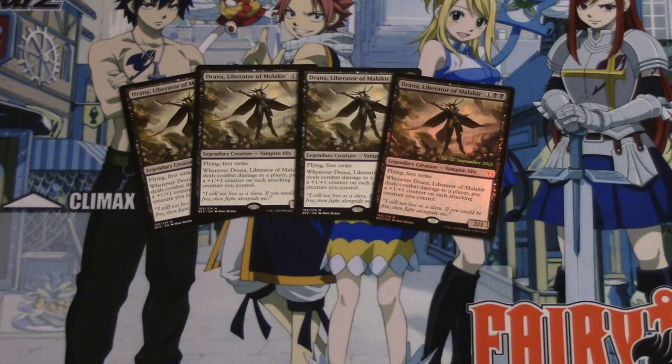Let's say you have other creatures — you attack, she does her first strike damage, and then she puts plus one plus one counters on everybody on your team including herself, before your creatures deal damage. So your creatures are going to deal a ton more damage. For example, if you have a Goblin Fodder token and you attack, she would do two damage, put a counter on herself, and then those Goblin Fodder tokens would do four damage instead of two.